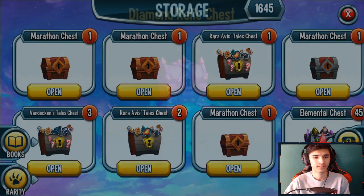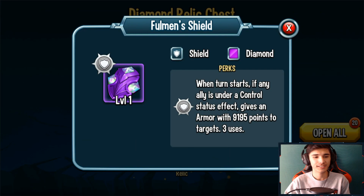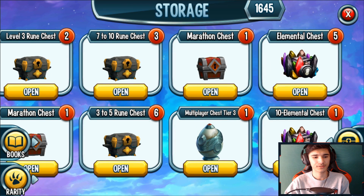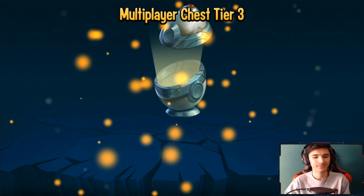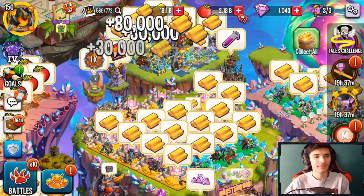From the diamond relic chest I got Bullman's Shield — when a turn starts, if any ally is under a control status effect, gives armor with 9,000 points. Not the best relic to be honest, especially with mythics nowadays, though many mythics do apply possessions and similar effects. If you have a mega taunt on your team plus immune-to-controls as a trait, it's not as useful. I also opened a multiplayer chest tier 3 — got 12 Letala cells and 10 Redder cells.